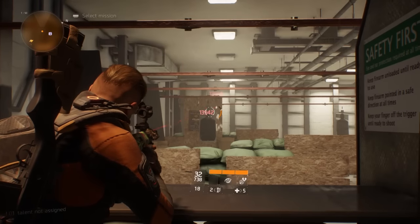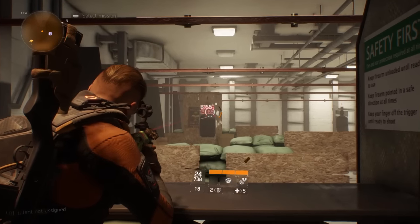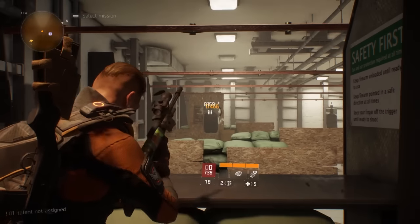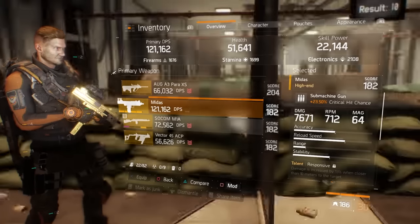Keep in mind, this is the 182 version of the Vector that people are still using. There is a higher score version that I think I'll be taking and comparing very soon — but god damn, it's expensive with dark zone points.